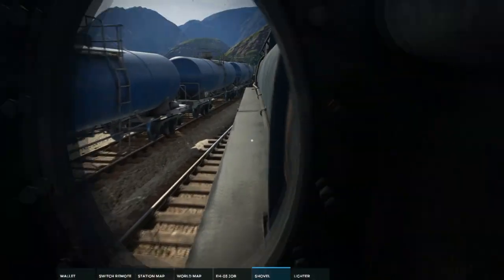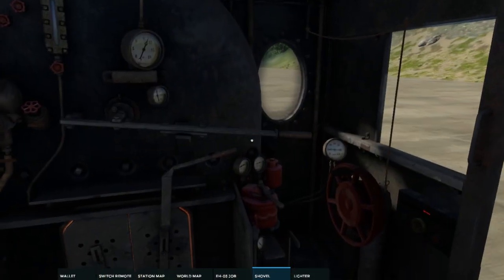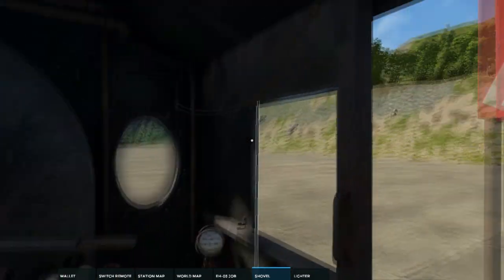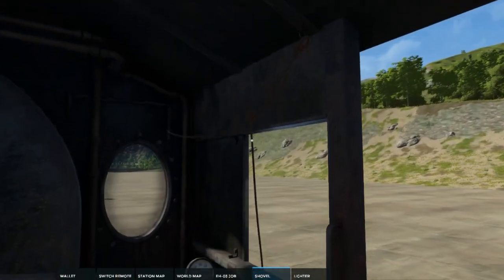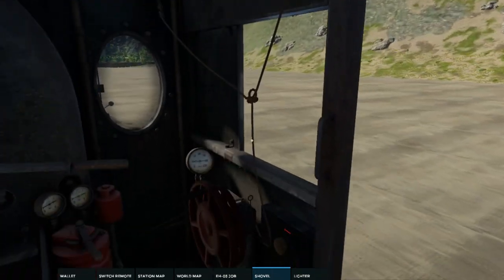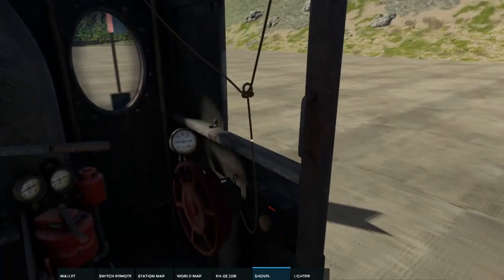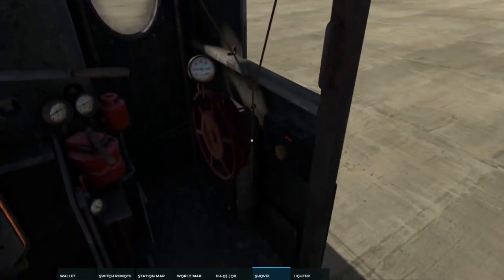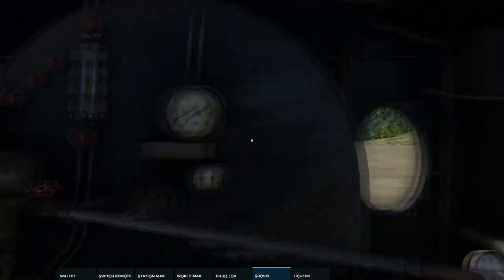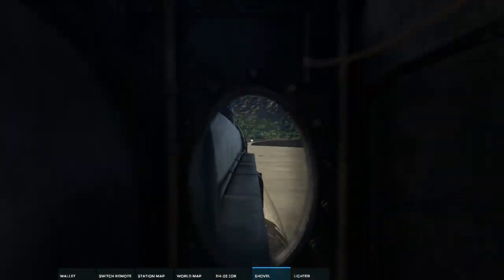Alright, ladies and gentlemen, welcome back. We are just now leaving the station and I'm going to coast because we're already at a little over 20 kph. I'm going to give this a good old go. Let the yard master know that we are leaving the yard, and we will be on our way.